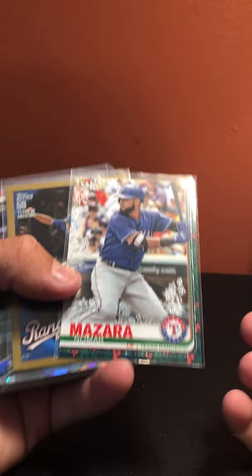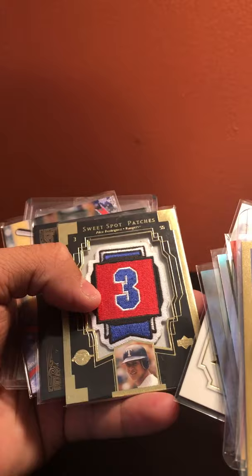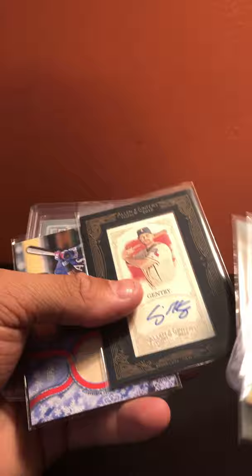Texas Rangers: Nomar Mazara metallic, David Murphy gold, Adrian Beltre out of 225, Nelson Cruz out of 50, Jason Frasor out of 50, Nelson Cruz refractor, Michael Young refractor, Felix refractor, Nolan Ryan, Nolan Ryan, Josh Hamilton, Alex Rodriguez patch, Ron Gentry, Craig Gentry autograph, Adrian Beltre relic, and Nelson Cruz relic. Nelson Cruz has played for a lot of teams!